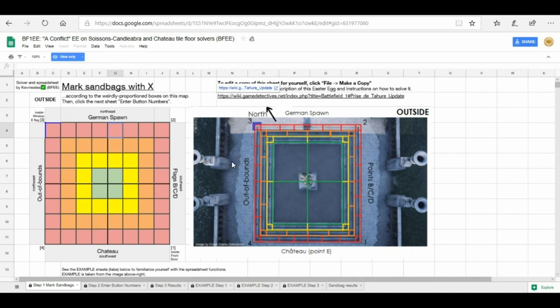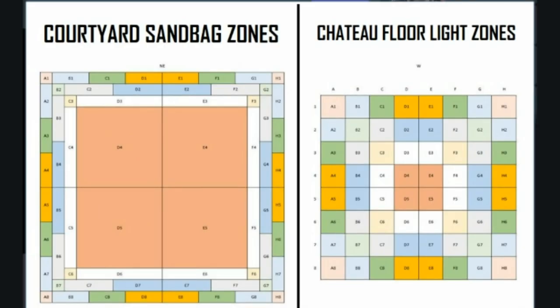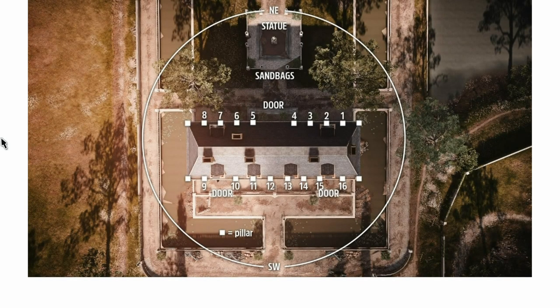There are a couple of guides you can use to help you. There's a spreadsheet the easter egg community put together to make it easier to work out. Personally I preferred using a printout labelled A to H and 1 to 8 so you can easily cross-reference from one to the other - from the sandbags to the floor lights. It's a matter of working out the panels on the outside and what order they go in terms of the floor lights inside the building.